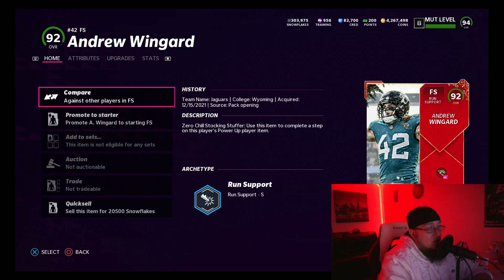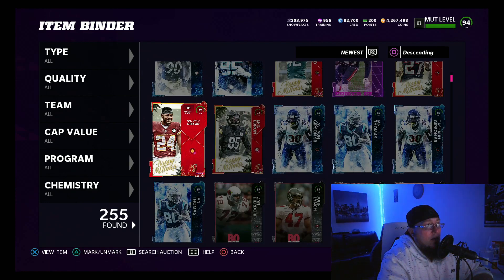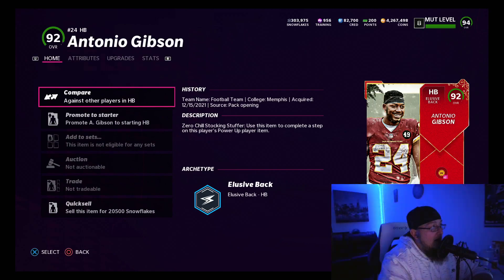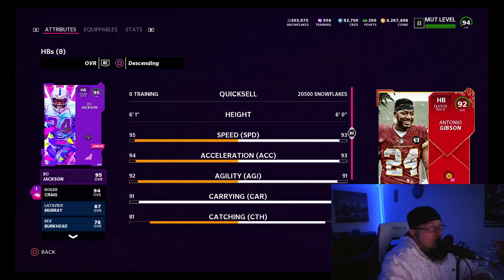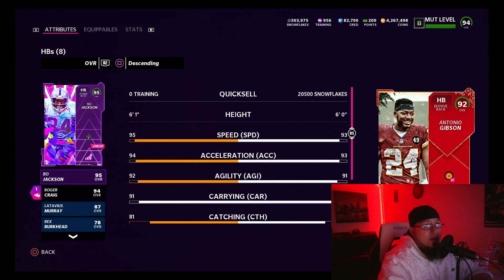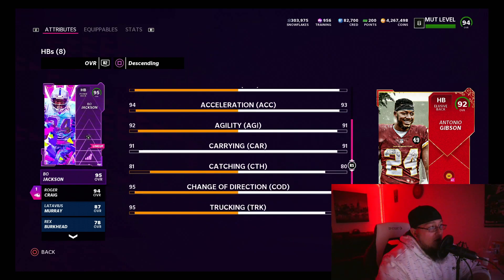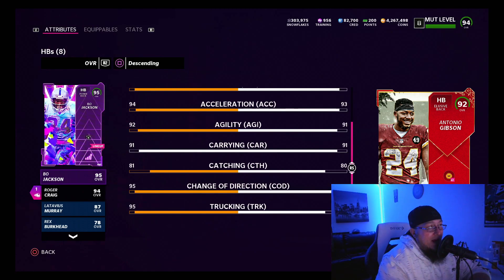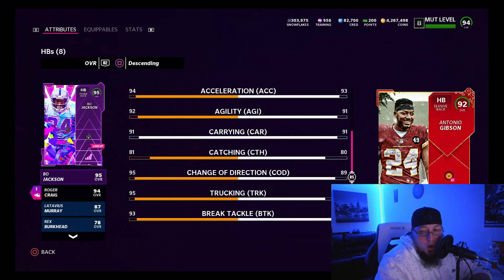Before we get into the coin math, I want to show you the players I thought could be added to my team. This halfback Antonio Gibson from the Washington Football Team is a stud. Comparing him to Roger Craig — who I think is one of the best budget backs in the game — powered up he gives one less speed than Bo Jackson, one less acceleration, one less agility, but his change of direction gets to 90, his catching powered up would be exactly the same, and his break tackle would be the same as Bo Jackson.